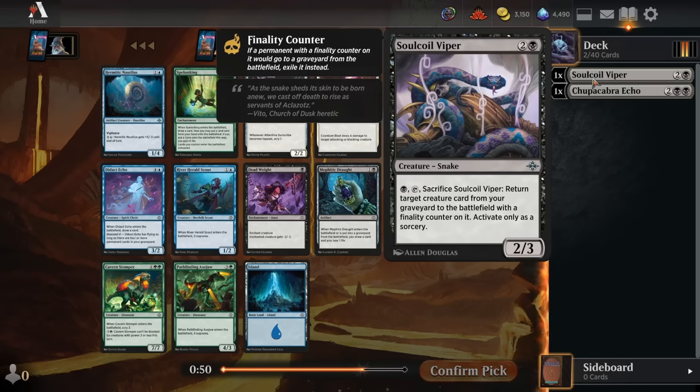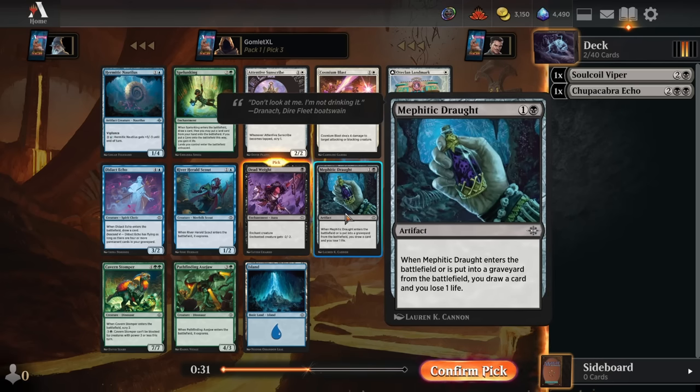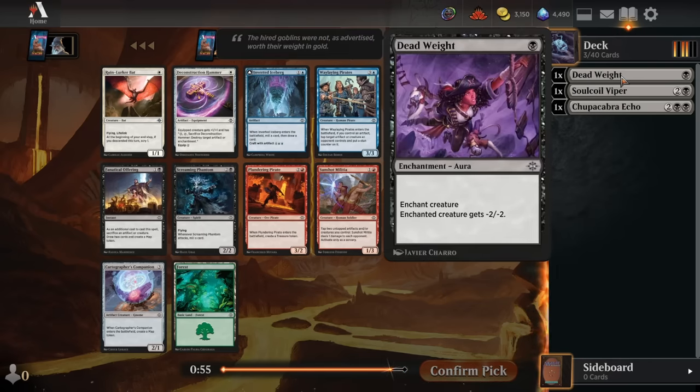We're going to stick to just black mill stuff with Soul Coil Viper. For pick 3, we have Dead Weight — a cheap removal spell that also puts a permanent in my graveyard, which with our Chupacabra Echo first pick is exactly what we want. Mephitic Draft is another really nice card you can sacrifice to effects in the format to turn into great card draw, drawing a card when you play it and when you sacrifice it. River Herald Scouts and Pathfinding Axe are both great because of the value of exploring when they enter the battlefield.